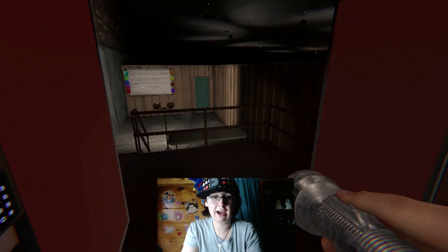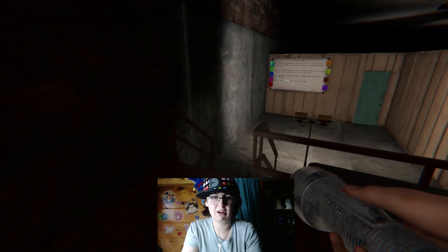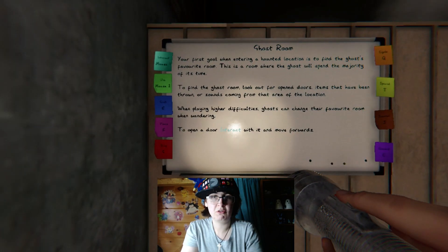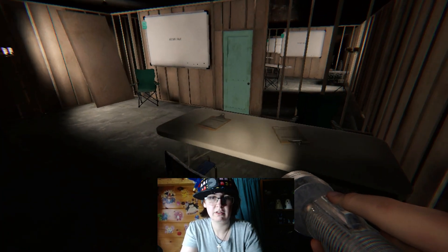Welcome to the warehouse — that is very different from what I'm used to seeing. The ghost room section: your first goal when entering a haunted location is to find the ghost's favorite room, where the ghost will spend the majority of its time. To find the ghost room, look out for open doors, items that have been thrown, or sounds coming from that area. When playing higher difficulties, ghosts can change their favorite room when wandering. To open a door, interact with it and move forward.